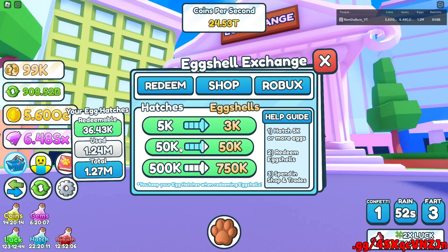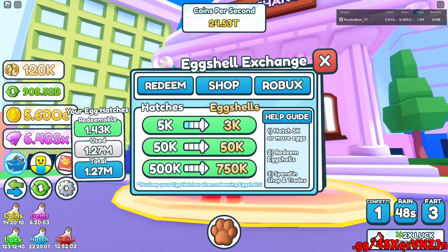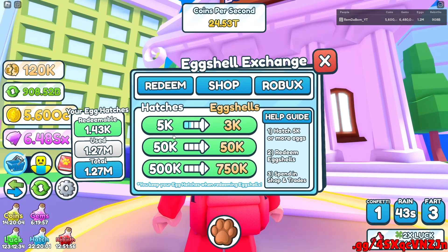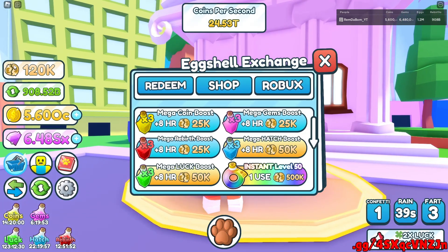I'm gonna redeem once and do that. Now we are at the max — I only have 1.43k redeemable, but obviously can't do that since the lowest is 5k. But now we can actually come over here to the shop. As you can see, we have 120k eggshells, and this is what you can buy.